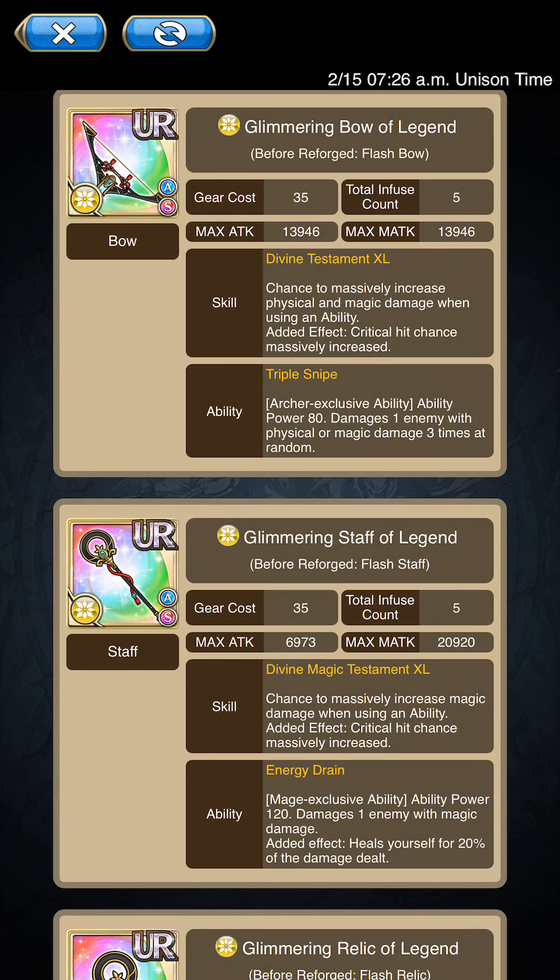Sadly for the Lancer — rest in peace Lancer, honestly. It's not falling behind exactly, but it's not getting anywhere near made, to be fairly honest. Anyways, moving on from there, we got the Glimmering Bow of Legends with the Triple Snipe ability.